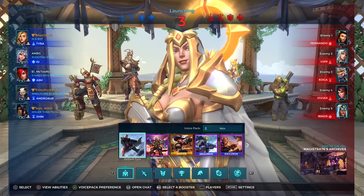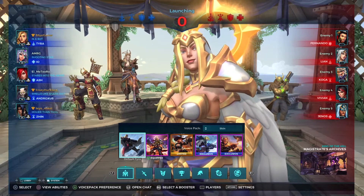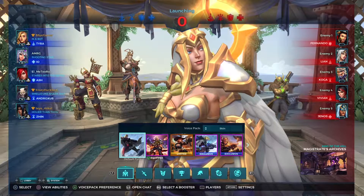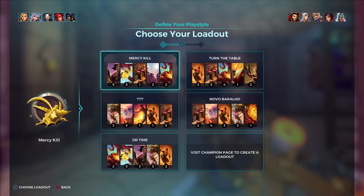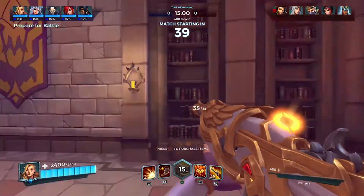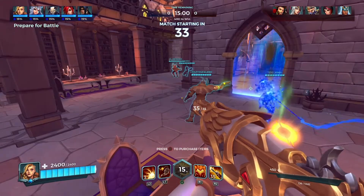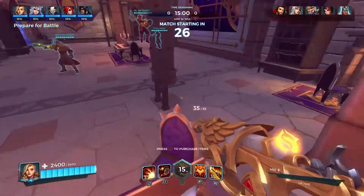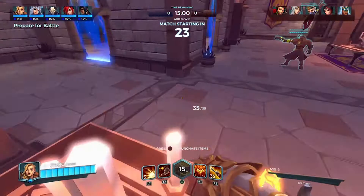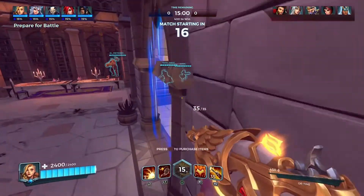Our team has Tyra, IO, Ash, Androxys, and Zinn. We're up against Fernando, Leon, Koga, Vivian, and Genos. I'm definitely going for mercy kill here because it helps against Vivian, Koga, and Leon. IO is an amazing healer right now, though they changed Goddess's Blessing in the upcoming patch — not sure if they'll revert it.